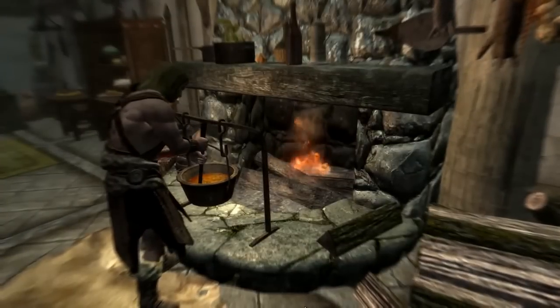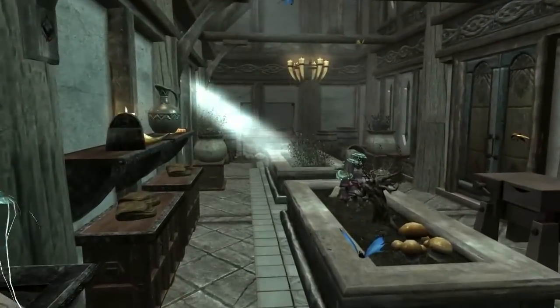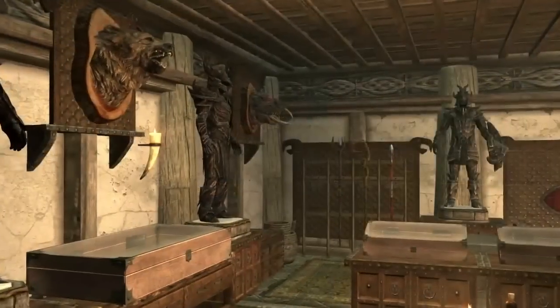Build simple rooms like kitchens and libraries. Attach a greenhouse, enchanter's tower, or alchemy lab to grow and craft your own items, in-house.